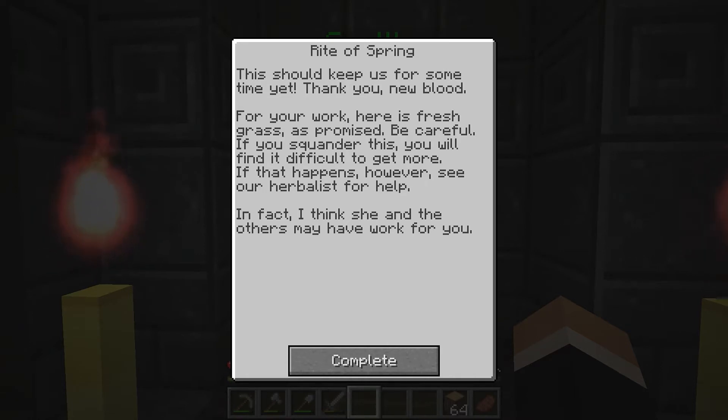For your work here is a fresh grass. I don't remember mentioning that, but there we go - this should keep us for some time yet. Thank you, newblood. For your work here is a fresh grass. As promised, be careful - if you squander this, you will find it difficult to get more. If that happens, see a herbalist for help.